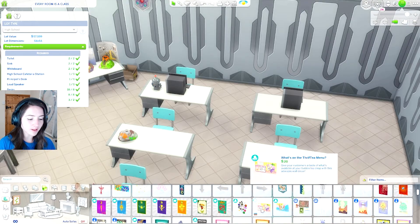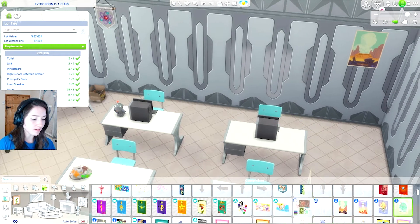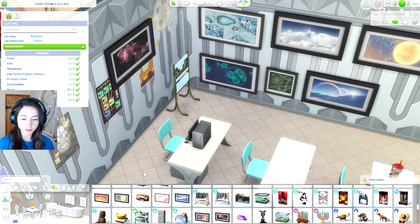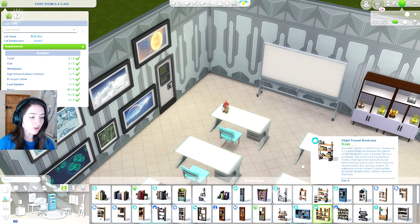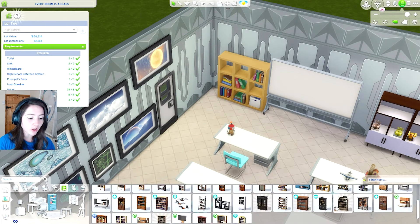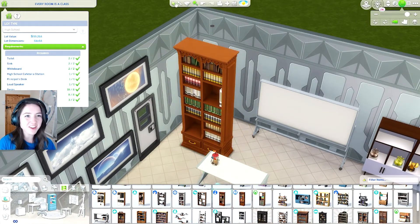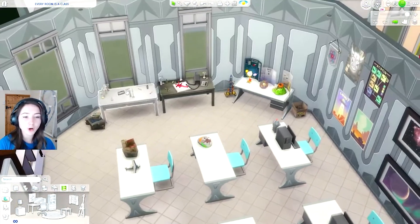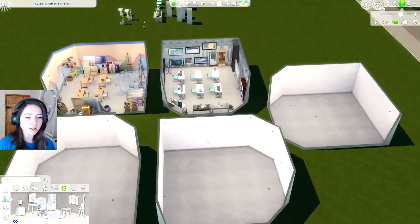Still never understood what this was for but it can live here on this shelf from Dream Home Decorator. I never really enjoyed science in school but then I went on to do science in uni - I know, mental. I did zoology in uni and honestly I had a great time, it was very interesting. I always forget about this section - the little fruit bowl here - and you get so many smart things for the walls. In the corner probably just a nice bookshelf - the best bookshelves are from Realm of Magic and StrangerVille. So here is my science class - very cute.